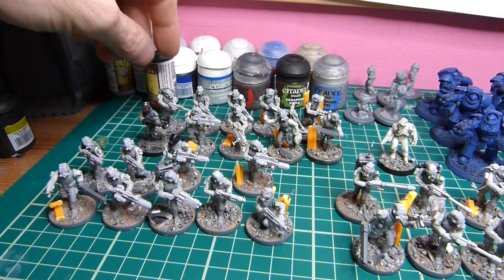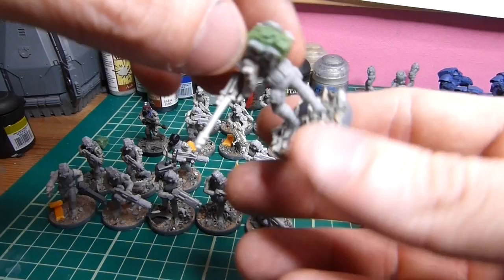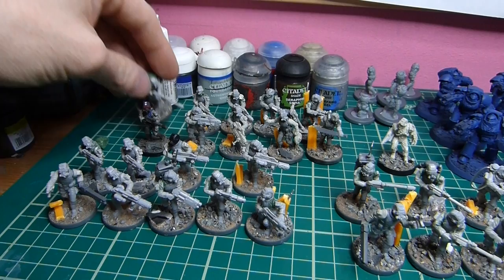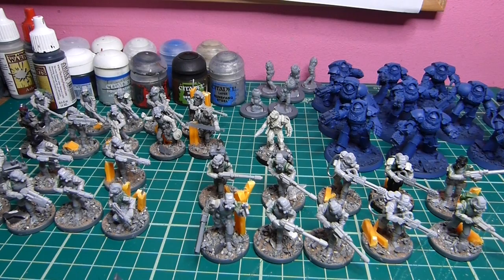I am going to go through all these one more time just to make sure I've got everything filled in with the gaps. I've also done a couple of backpacks and tried press molding for the first time. So that's them. I've also got a flamer squad just over here — three flamers and a little sergeant with a chainsword.